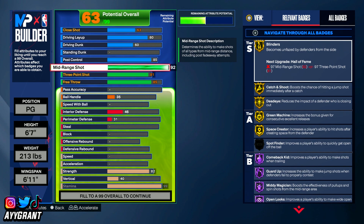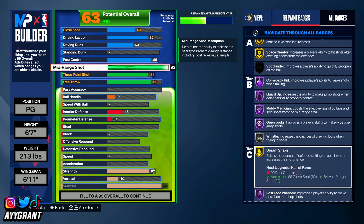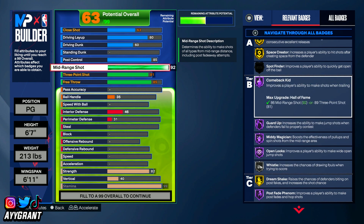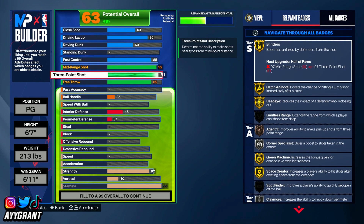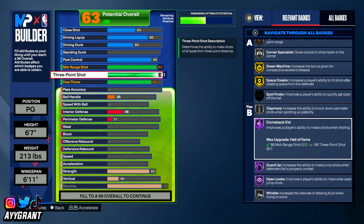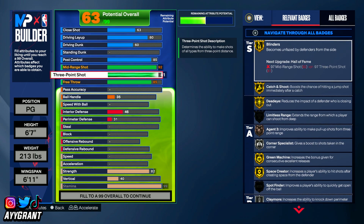With this high shooting ability we get blinders, catch and shoot, dead-eye, green machine, space creator, dream shake on gold, with post faith phenom, open looks, mid-range, midi magician, guard up, and comeback kid on Hall of Fame. This is already showing some resemblance of my Carmelo Anthony build, but this one will have some crazy insane playmaking. We also get comeback kid on Hall of Fame, whistle, claymore, corner specialist on silver, and agent three on bronze.